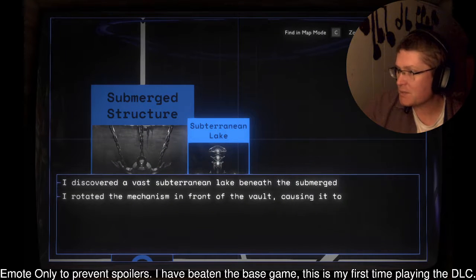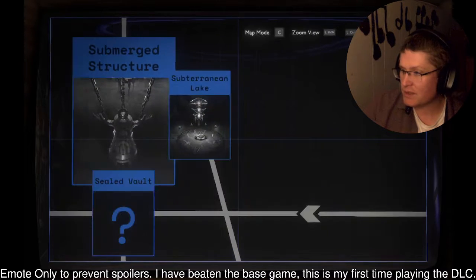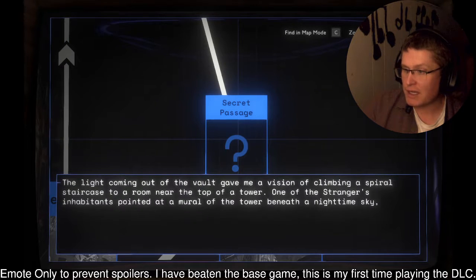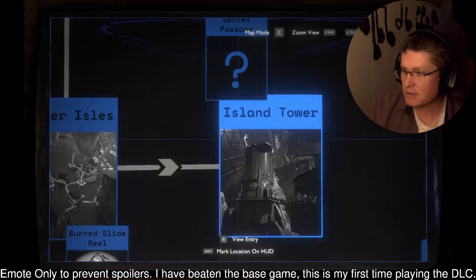Subterranean Lake: I discovered a vast subterranean lake beneath the submerged structure. The sealed vault is resting on the shore of the lake. There are three interfaces, each marked with one of the three symbols from the vault. I rotated the mechanism in front of the vault, causing it to strain against the chains holding it shut. Moments later, rays of green light spilled out of the vault. Secret passage: The light gave me a vision of climbing a spiral staircase to a room near the top of a tower. One of the stranger's inhabitants pointed at a mural of the tower beneath a nighttime sky, then picked up an artifact and left the room. Sometime later, the lamps next to the mural went dark, revealing a secret passage.